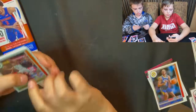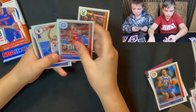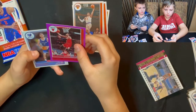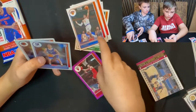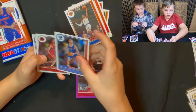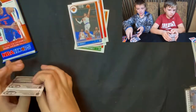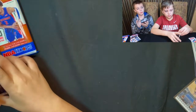Fifth small pack: Giannis, Danny Green, Nikola Jokic, R.J. Barrett, a purple Zach LaVine, Scotty Barnes — and Josh Giddey! That's your best pack so far, Liam. Josh Giddey has been tearing it up recently, and Scotty Barnes too — awesome.